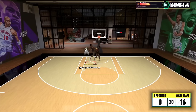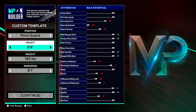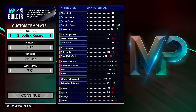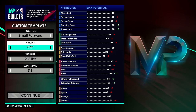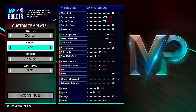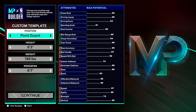That completes the full 2K25 MyPlayer builder walkthrough. Now let's get into the nitty gritty details. For build cutoffs by position: the minimum height in 2K25 is 5'9" — no more 5'7" or 5'8" builds. Point guard max is 6'7". Shooting guard range is 6'0"–6'8", so no more 6'8" point guards. Small forward range is 6'4"–6'10", power forward is 6'5"–7'0", and center is 6'7"–7'3" with max weight 290 pounds and max wingspan 8 feet.